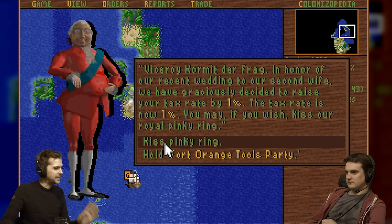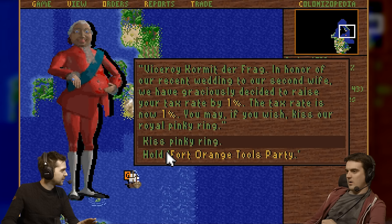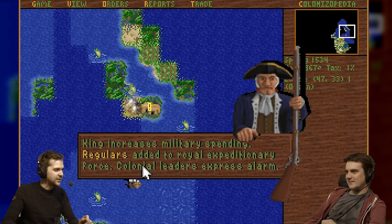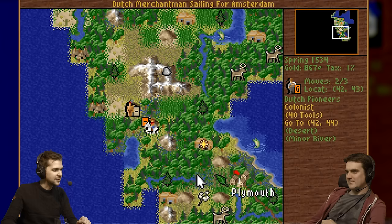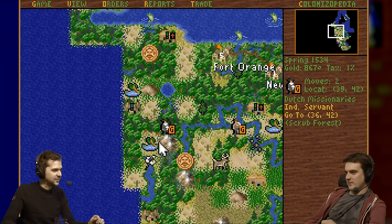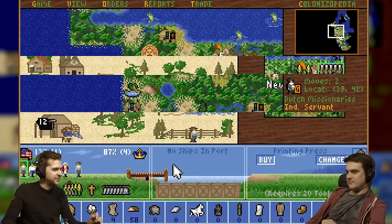Now this is where it starts getting messy — Chubby Lord Toad, this is the king, our king. We can either pay 1% tax on everything we sell, or keep it at zero but never be able to buy or sell tools again in London. Which is a bit of a problem. So I'm going to kiss this pinky ring. The tax rate is now at 1%, and they have increased their royal expeditionary force — which is obviously not ideal, because it means their army is bigger if we declare independence.